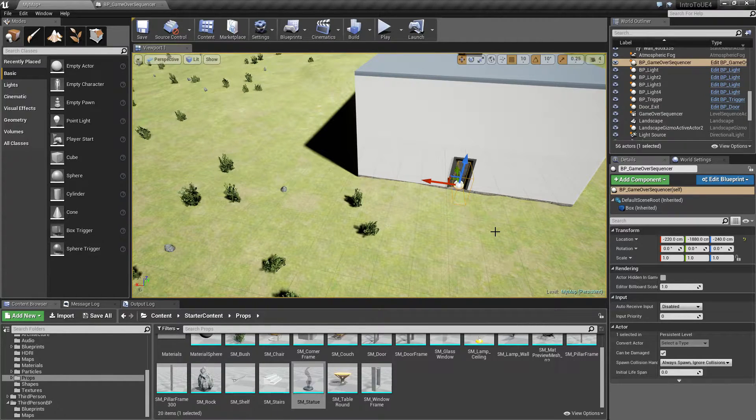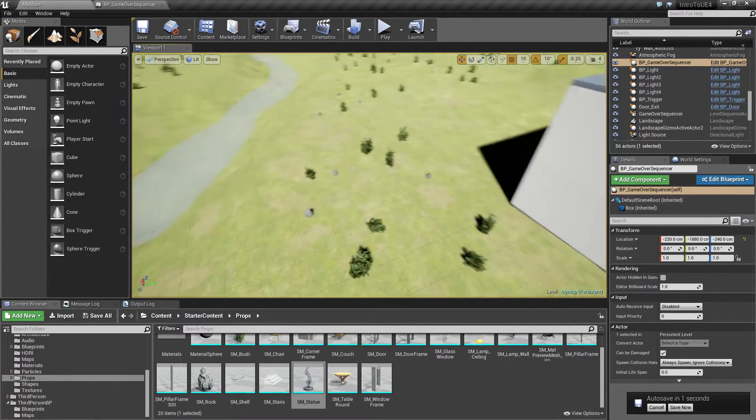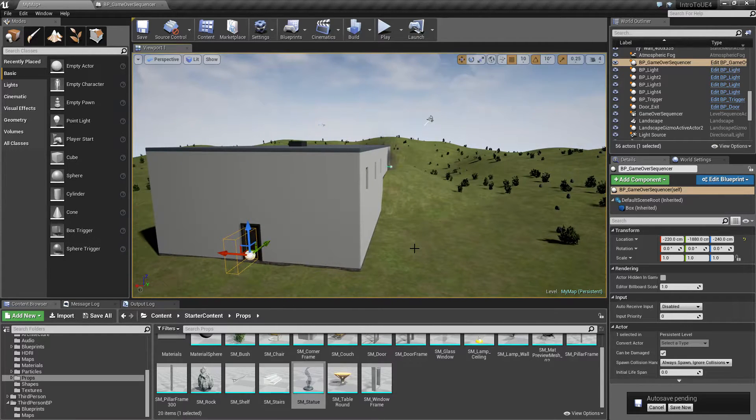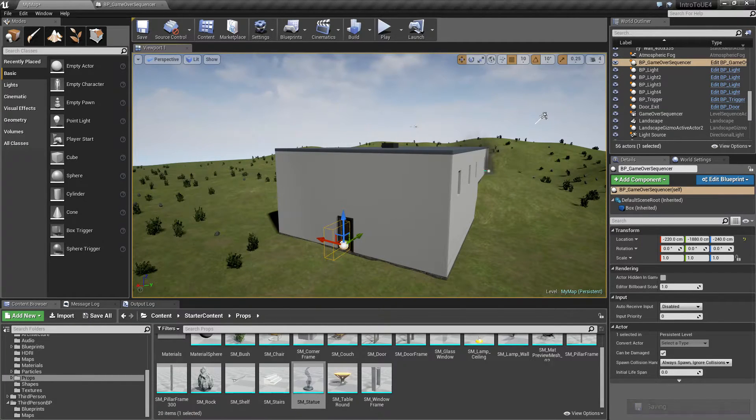We learned to add some user interface — now we can quit the game and start the game. With that knowledge, you could make it so another map loads up, showing a start menu with a fancy title and credit sequence with spinning text using animations. We know how to open a level: your startup map loads first, then when you hit start game it opens your map, and when the game ends it can quit, restart, go to the main menu, or open another map.